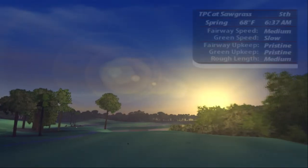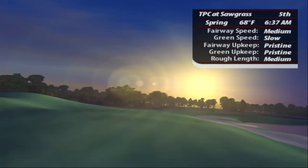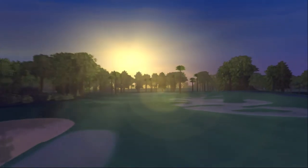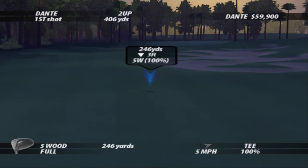This dogleg right offers a generous landing area for the drive, as it is the longest par-4 on the golf course. Favoring the right side will give you a shorter approach shot. The green is deep, narrow, and rolling. Par is always a good score here.